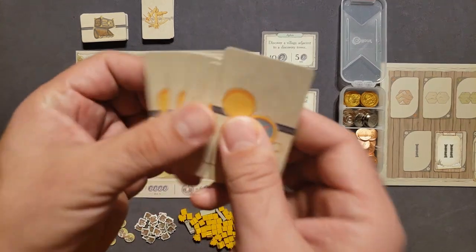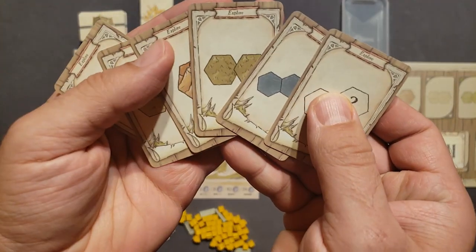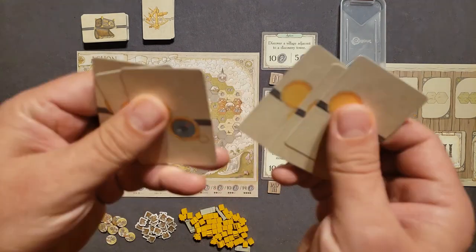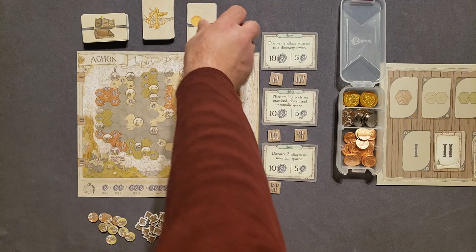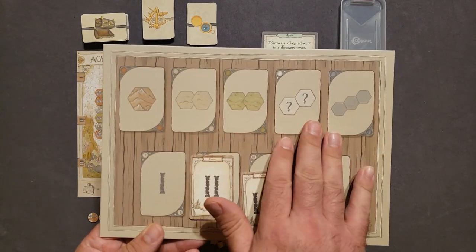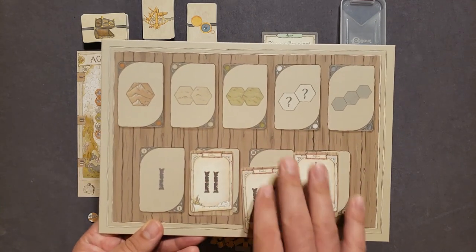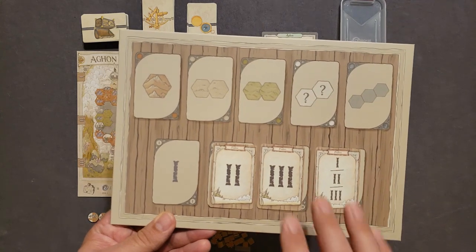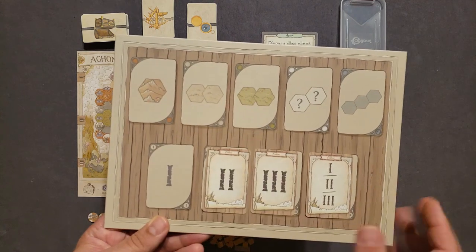These are your basic explorer actions — just shuffle them up and set them wherever you'd like. This board over here tracks your actions so you know which ones you've taken and which are left in your deck. I'll keep this off the board during the playthrough, but it's very helpful if you don't want to memorize what you've done or look through the card stack.